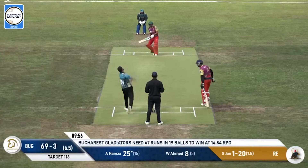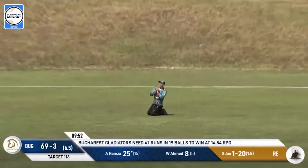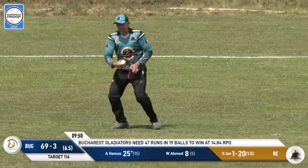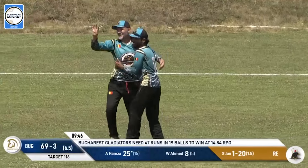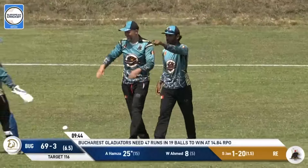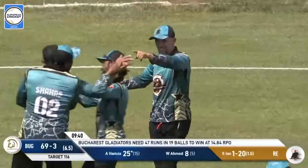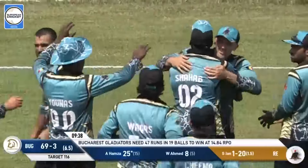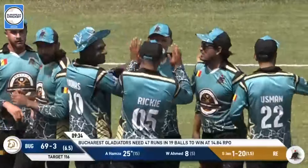Last ball of a big seventh over - it's only gone for a couple of singles. He gets this up in the air, Pavel takes a very simple catch. And it will be the end of Hamza as well - the frustrations were getting a little bit too much for him. But he picks up the big wicket of Amir Hamza. He was just starting to get frustrated. At the end of the seventh, it's a big wicket gone - 69 for four.